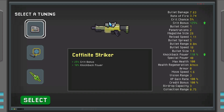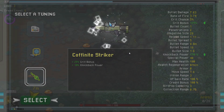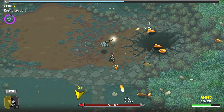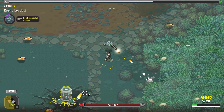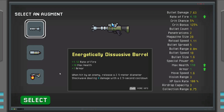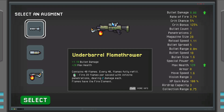Let's go and get knockback power — that might be pretty good. And yes, it is in fact knocking them back. I love the sound effects; they're quite immersive, they pack a punch, and really pull you in. That's pretty good. Now do we want rate of fire, armor, more bullet damage, or crit chance?